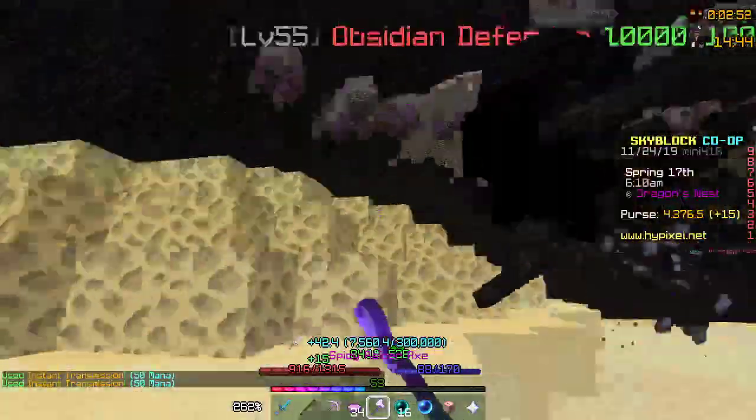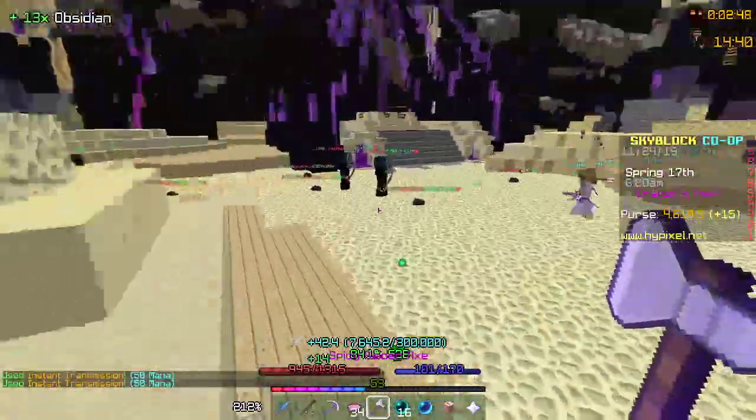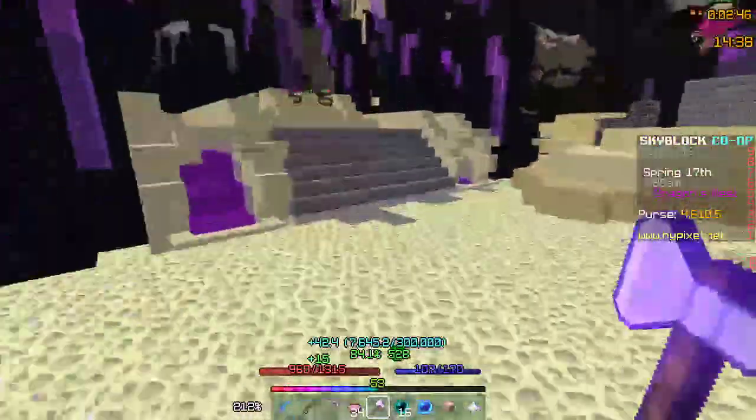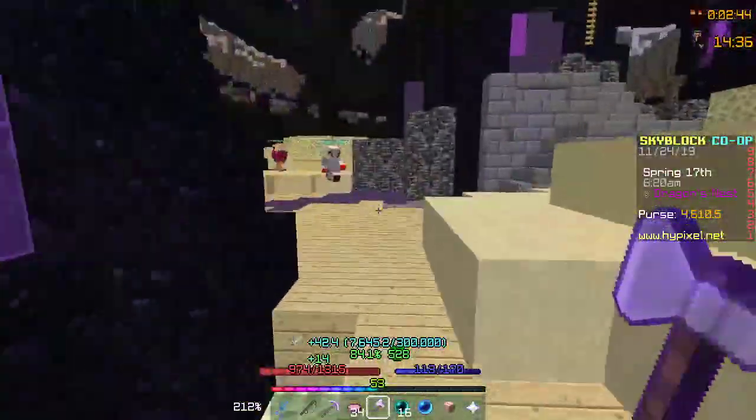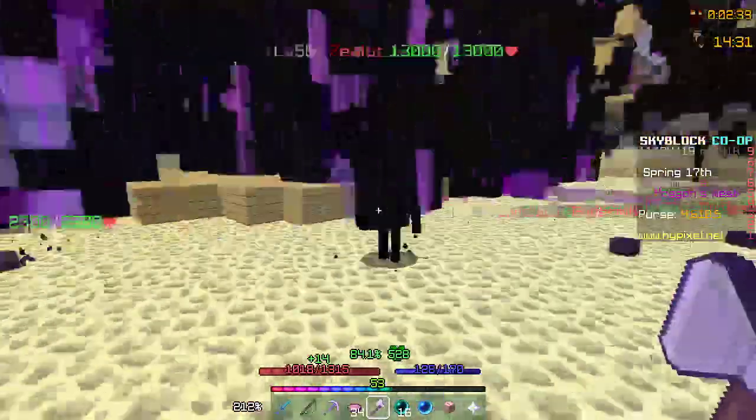Also, with this Raider's Axe, it gives me 100 coins per kill, which is a lot. An hour grinding here, you get like 50k-100k coins, along with maybe one or two summoning eyes that you may have gotten.